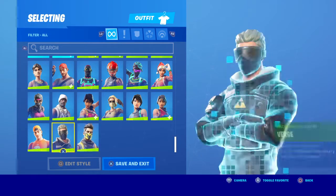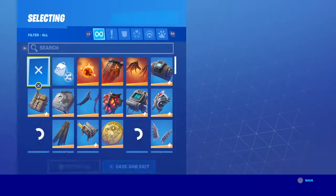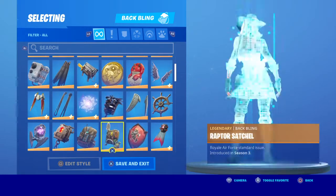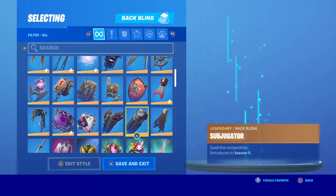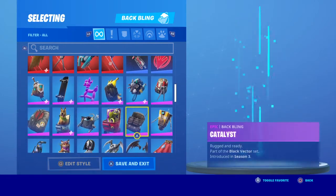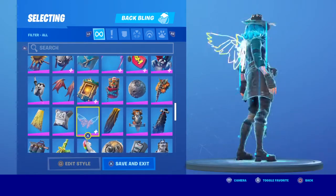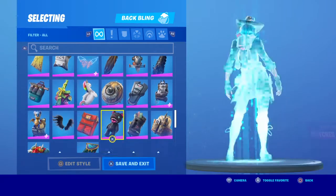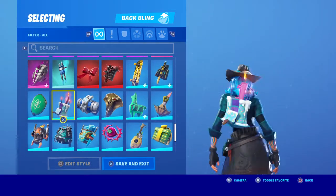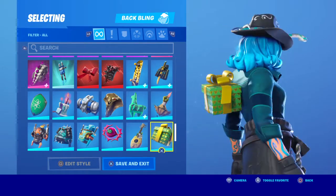And the back blings — you guys can tell what I got. I got the gold token. I'm going to show the ones you get from different ways, the ones that aren't even part of the skin. The Galaxy one — I have the OG one, I'm happy. I'm just getting really rare items.